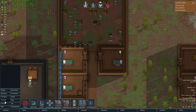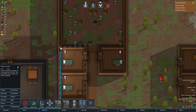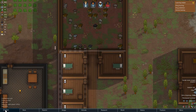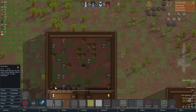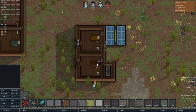Now we just need to put some power conduits all the way over to the other end of the area. Since we've got so much wood, we might as well put wooden flooring in this whole area so we don't get as much dust everywhere.